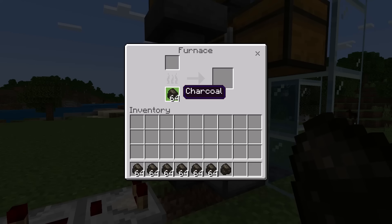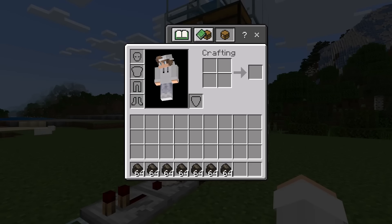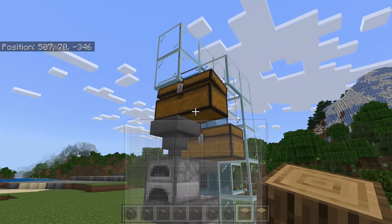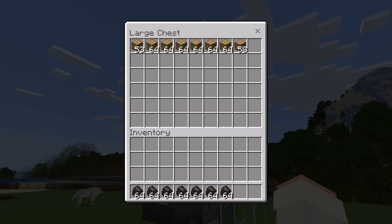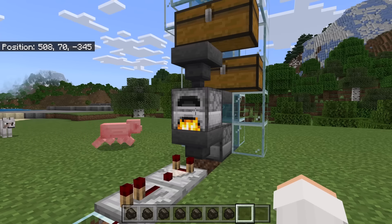If you choose to collect charcoal from the furnace, I recommend you leave one charcoal in the furnace. By leaving one charcoal in the furnace, you will be able to easily start the smelting process next time you use the charcoal farm. As you guys can see, I was able to get a lot of charcoal. To use this farm again, add logs to this chest — you can add any type of log and any amount. The smelting system should start again as long as you had at least one charcoal in the furnace.